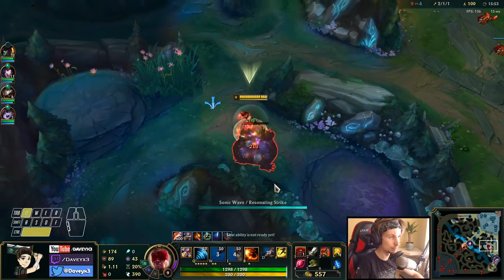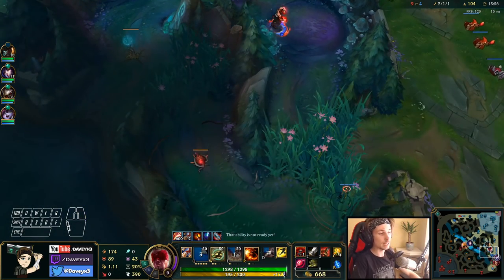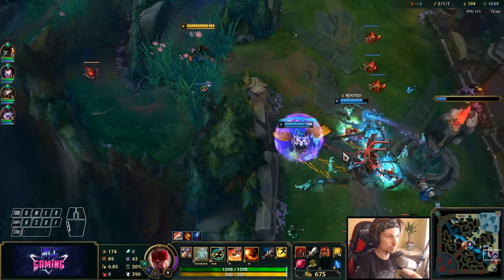Now we're rotating to bot lane. As for the skill order, you want to be maxing Q first, then W, then E — pretty standard.